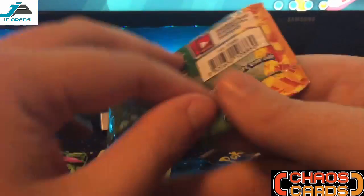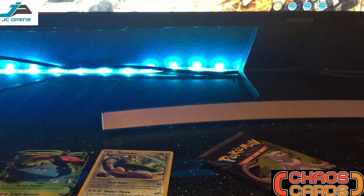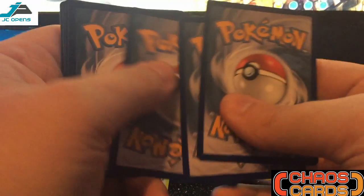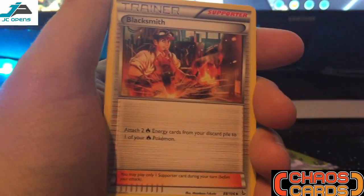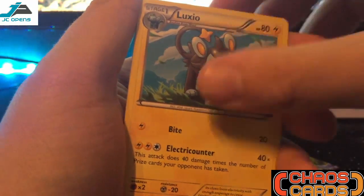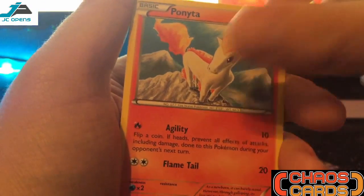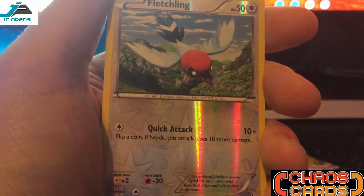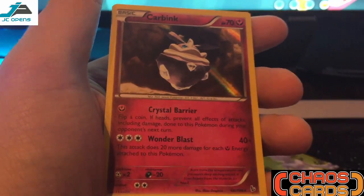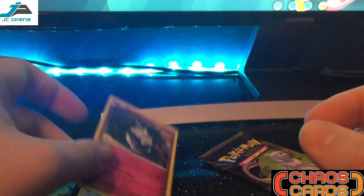On to the Flash Fire then guys. Not been a great pack so far — hopefully Flash Fire will bring it back for us. First cards guys: Helioptile, Blacksmith, Luxio, Caterpie, Hex Maniac, Ponyta, Binacle, Weavile, Fletchling Reverse Holo, and the rare from the pack is a Carbink Holo. Another great pull there — goes that Holo.